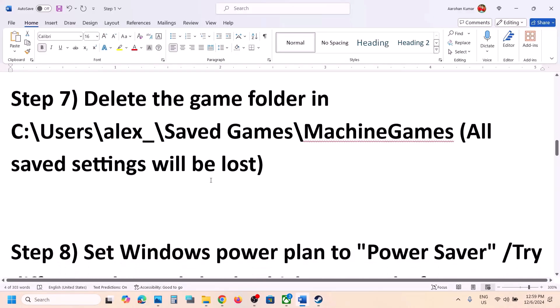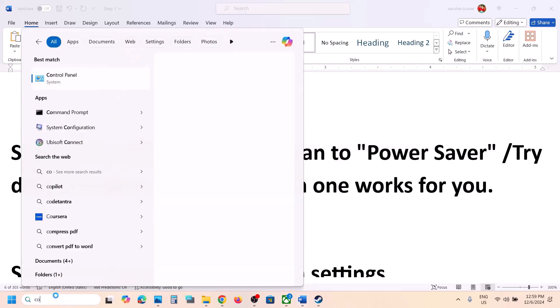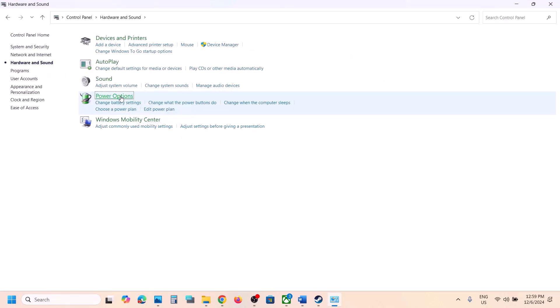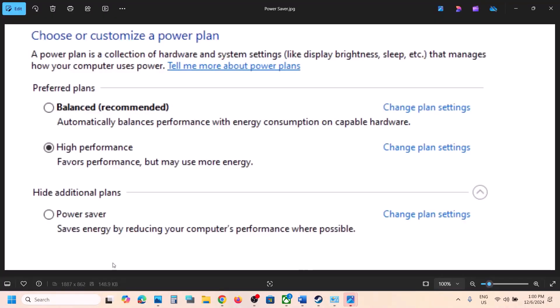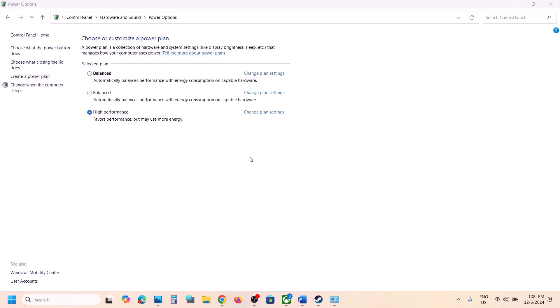The next step is to set the Windows power plan. Type 'control panel' in the Windows search box, go to Control Panel, Hardware and Sound, then Power Options. If you see Power Saver, select it, save it, and launch the game. If you don't see Power Saver, you can try Balanced, or even High Performance — change it and then check.